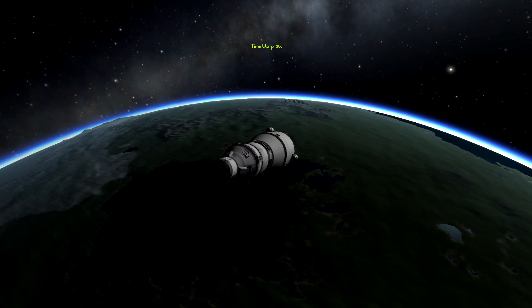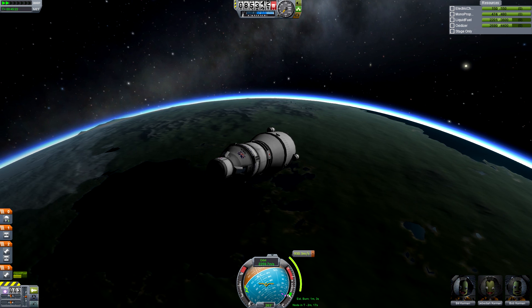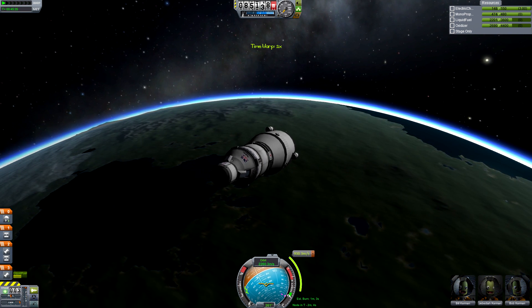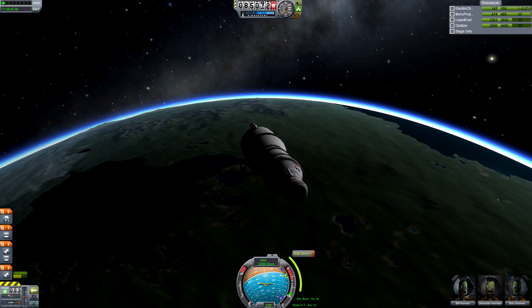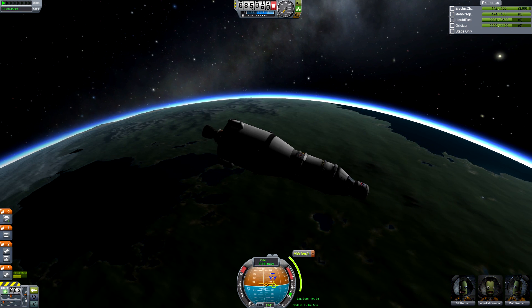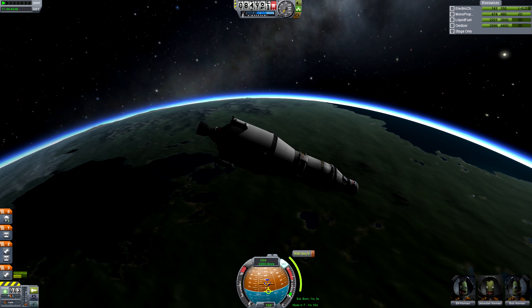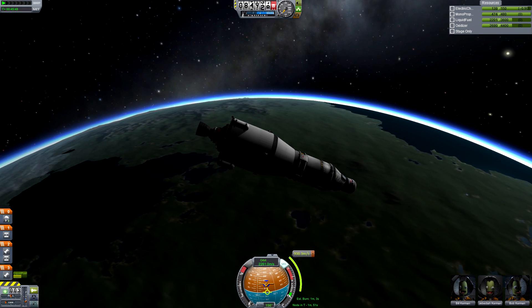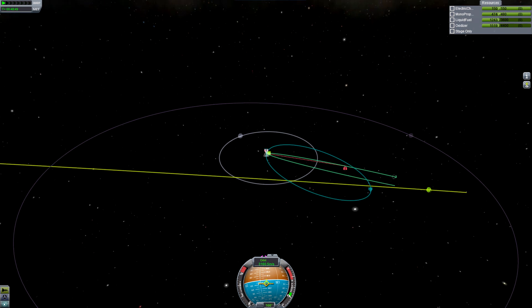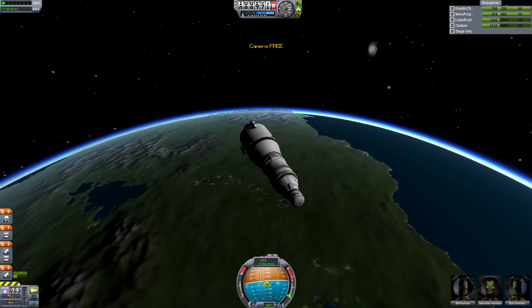Check when the asteroid is due to enter Kerbin's sphere of influence and plot a node to burn outwards, directly towards where it's hurtling down from. If there's 13 days left on the clock, you'll want to burn prograde along your orbit — that's marked by the empty yellow circle on the nav ball. Burn prograde along your orbit till the highest point of your orbit will take you just under 13 days to reach, say 12 days and 8 hours or so. This will place us out in deep space at exactly the time and place the asteroid becomes easy to rendezvous with.